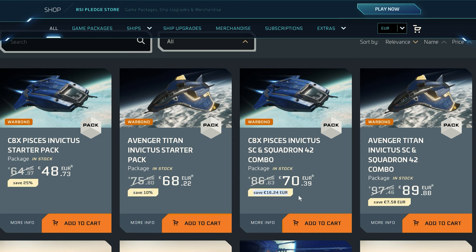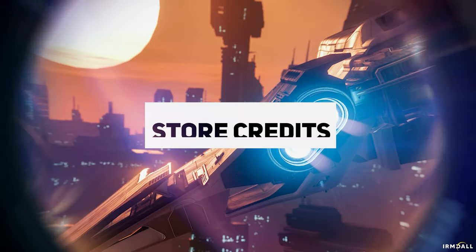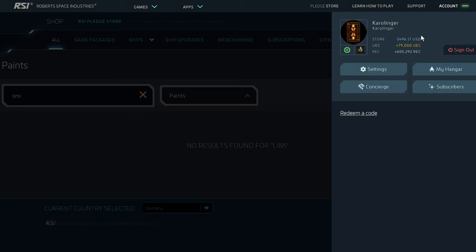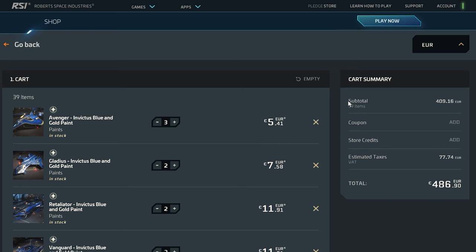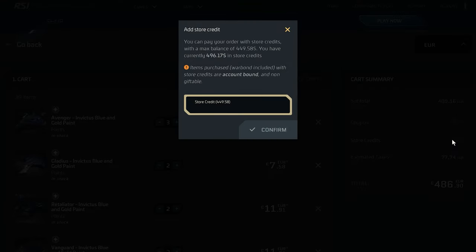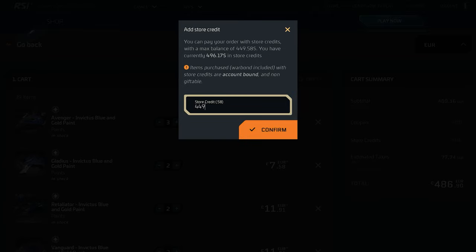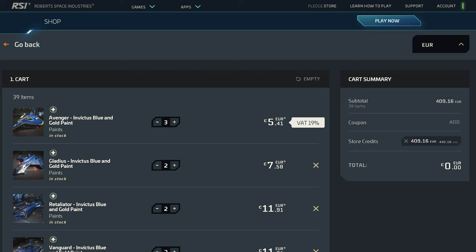War bond offers are usually heavily reduced and offer special additional items or extended insurance periods. Store credits, on the other hand, can be used for all non-war bond offers in order to make purchases in the shop. These can be generated by melting down items or ships that have already been paid for with real money. It is also possible to melt down packages or items received from other accounts and thereby generate store credits. In the purchase process, we can pay for non-war bond offers with store credits, whereby no taxes are due, since we had already paid taxes for our store credits before.